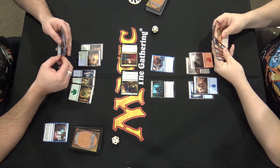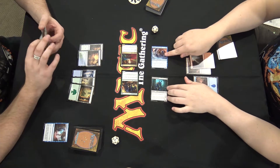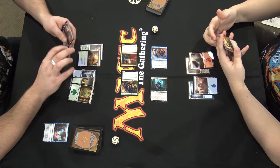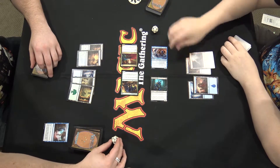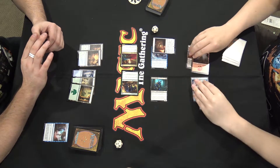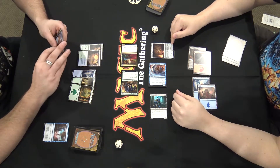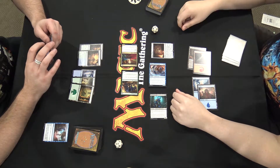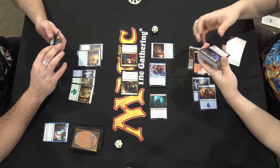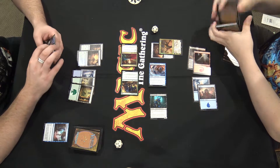Claim that land and go to combat — three damage coming in and we can't block anything, so Ben draws a card and we take three damage. Then I'm going to play Visage of Bolas. When it enters the battlefield, I may search my library and/or graveyard for a card named Nicol Bolas the Deceiver, reveal it, and put it in my hand. It also taps for blue, red, or black. Let's go search for that — there he is. Shuffle my deck and pass the turn.